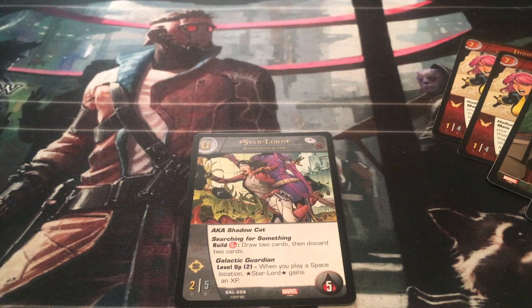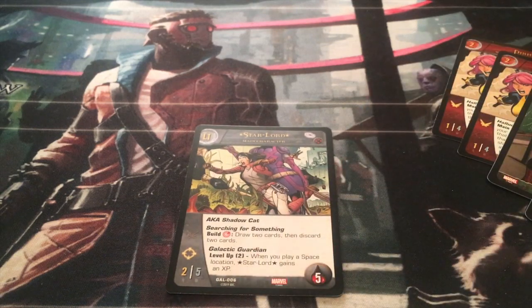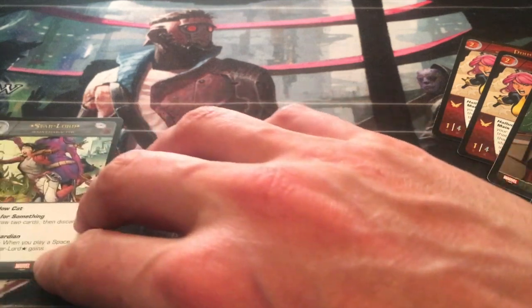Ryan Zamrin and a few others ended up playing it. Ryan was the one who top 8-ed and he used Star Lord as his main character, so that's what I'm going to do here in this example. Technically it could be any main character - Star Lord just has the advantage of searching for cards, and that's something you want to do with this combo because it actually isn't the easiest thing to pull off, but once you are in a position to pull it off, your opponent literally has nothing they can do about it.